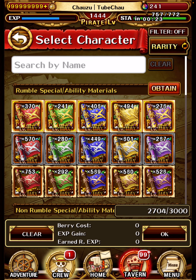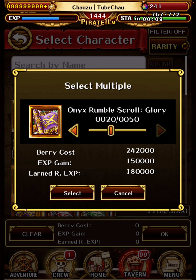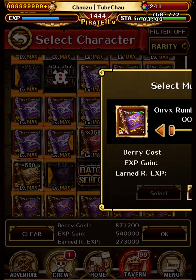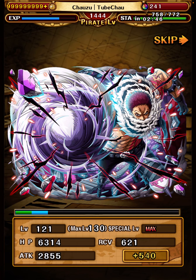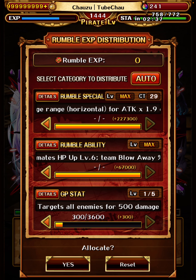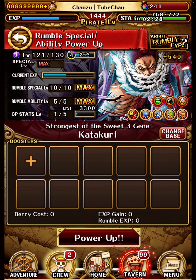One thing to consider is if it's a duo unit with different colors, you can use either color. This is what I always do: of the gold ones I do 22 scrolls, of the silver ones I do all of them, and of the bronze ones I do 48. This will max the Rumble Special and Rumble Ability, but it barely puts anything into the Geepy stat — just 300 left, good enough for me. If you want to feed for Geepy stat as well, just feed even more. Feeding Geepy stats is so rare right now that I don't really think about it much.